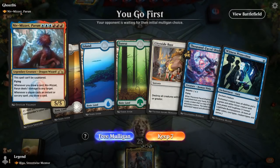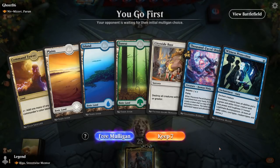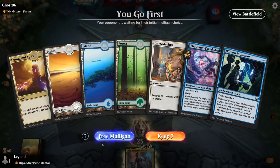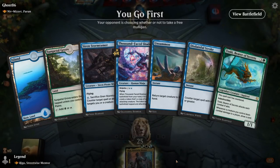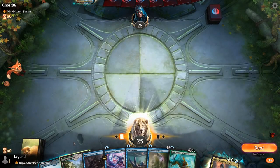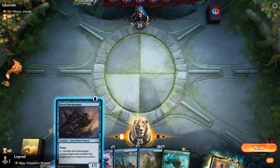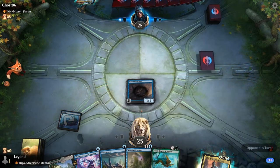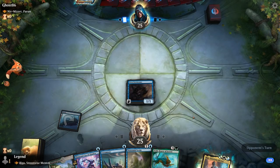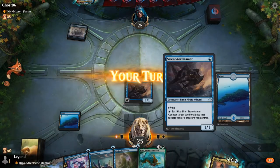We're on the play facing Niv-Mizzet Parun. Our hand is a little too light on creatures, no counterspells, and too many removal spells which we don't need against a control deck. This second hand is a little better — still need a third land, but we can get started with Siren Stormtamer, then next turn Thousand Phase Shadow plus tap lands, and hopefully turn 3 Rigo to start us off. Toski being uncounterable is also quite relevant.